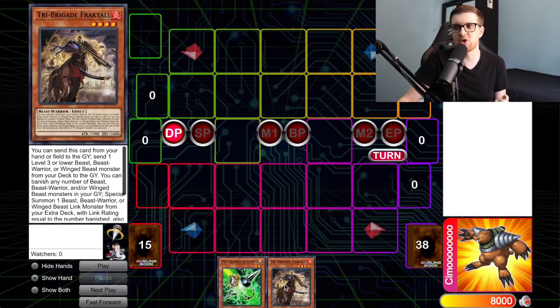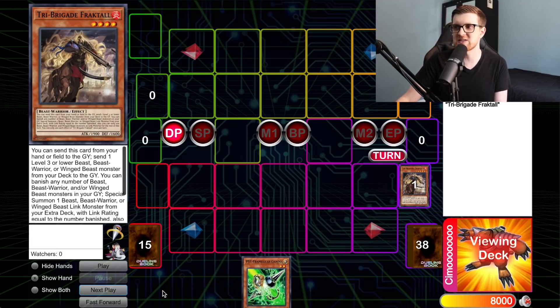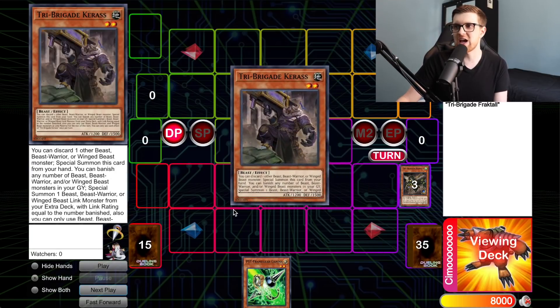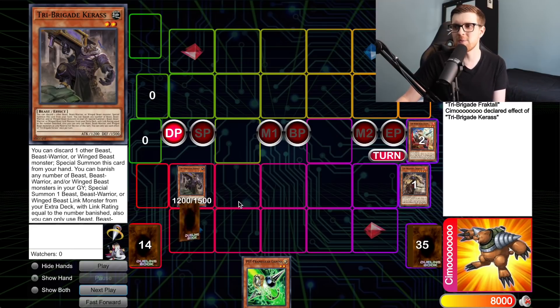This first combo uses Tri Brigade Fractal and a copy of Gamma — though the Gamma could be any card; it's here just to show that even a dead card works. We start by firing off Fractal, sending it to the graveyard to dump Kit. When Kit hits the graveyard, that triggers and dumps Nerval. Nerval's ability when sent to the graveyard lets us add a Tri Brigade monster from our deck to hand — we'll add Karis. We then normal summon Karis and fire off its effect to go into the extra deck by banishing our beast, beast-warrior, or winged-beast monsters.